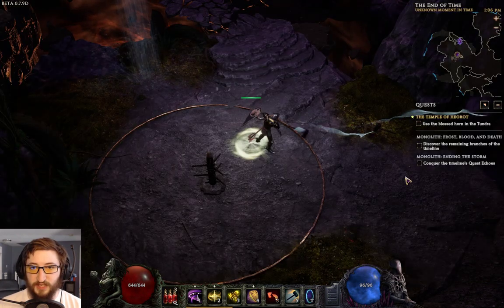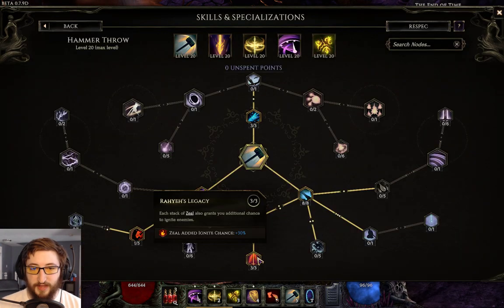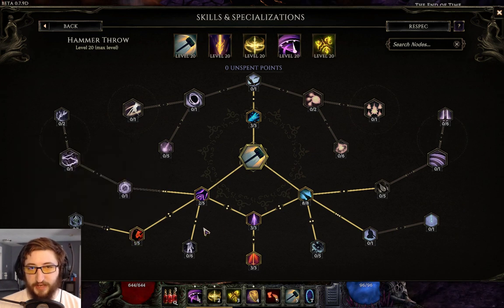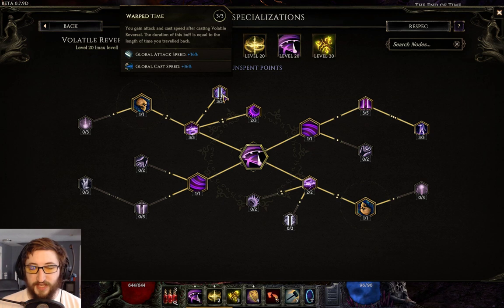We take the projectile speed to make it go further, which is really nice. We get the ignite chance on Zeal here, and then I went into a little bit of health gain. We take Reversal for another 36% attack speed.